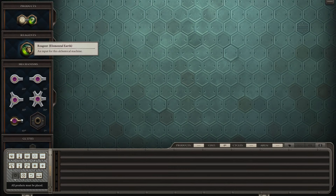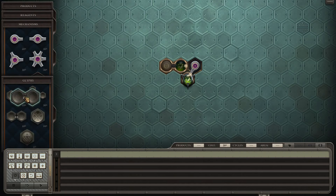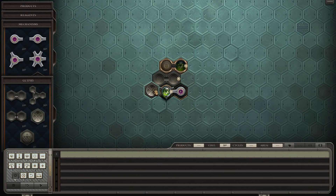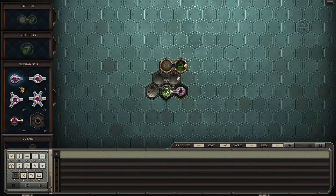So we want to make face powder for the lady. The product is elemental earth. Let's go for the lower resolution first. Bonding will be necessary. Yeah, that's how we're gonna do it.